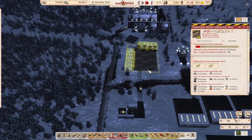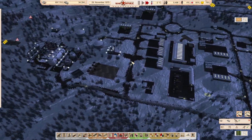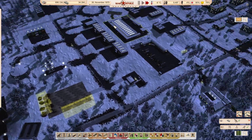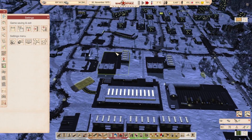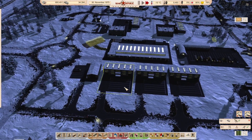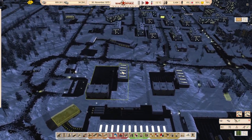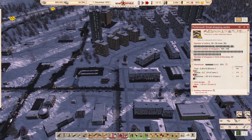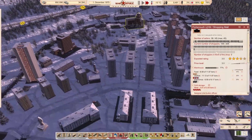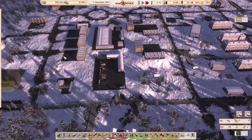This medium distribution office is being built because I've got a problem with food distribution. It's not so much that there are food shortages, but my trucks are now working way too hard. I want to get more trucks in here so we can separate food and clothes distribution. We don't have a lot of food in there right now — only about 6.5 tonnes — and we don't have enough trucks working on the problem.